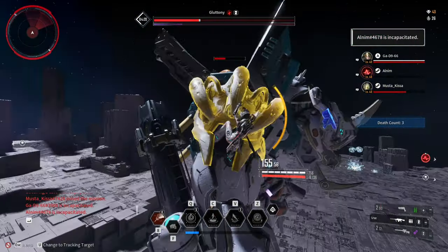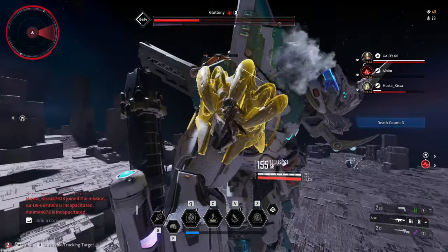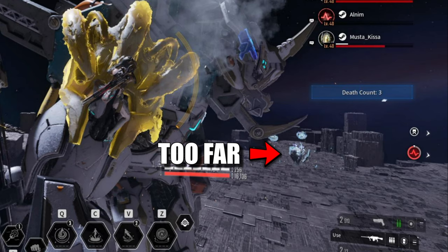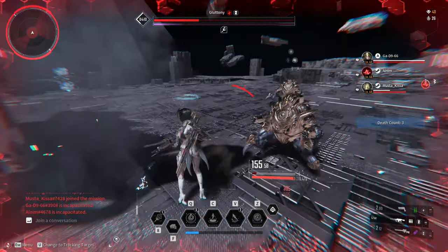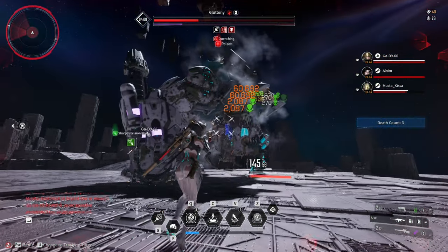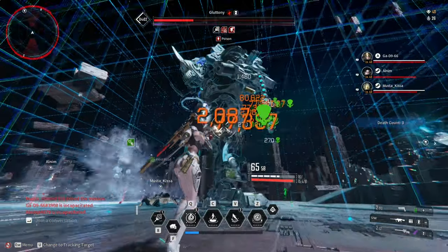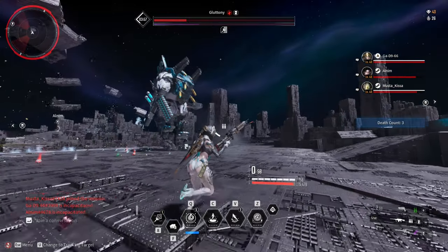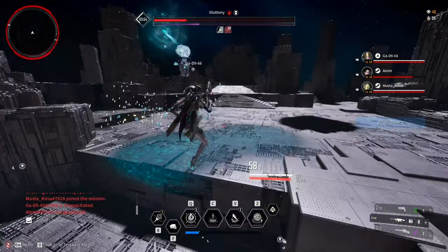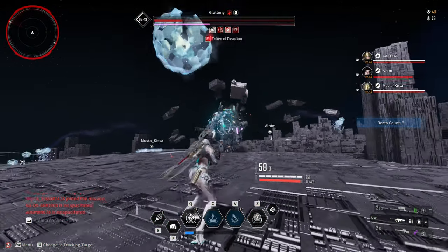You have to defeat the boss through at least two immune phases, because after each immune phase the boss will reposition the ice fountains farther away from the fight. This makes delivering the ice balls difficult due to the distance, and the Spiral Tidal Wave can only drag the ice balls a certain distance before they fall off. Shooting the ice balls will require a lot of anticipation and maneuvering because the boss will always move, so be quick when it comes to repositioning.